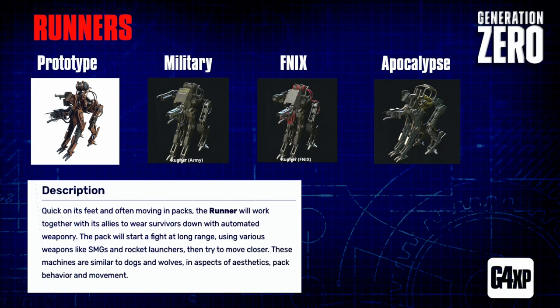Let's start with the first class you pretty much come across straight away - the runner class. They're described as quick on their feet, often moving in packs; the runner will work together with its allies to wear survivors down with automated weaponry. The pack starts a fight at long range with weapons like SMGs and rocket launchers, then tries to move closer. These machines are similar to dogs and wolves in aesthetics, pack behavior, and movement. Generally you'll find them in packs of three or five.